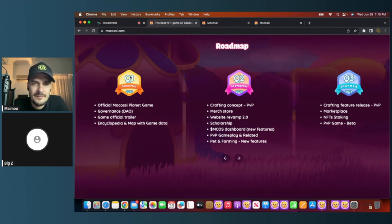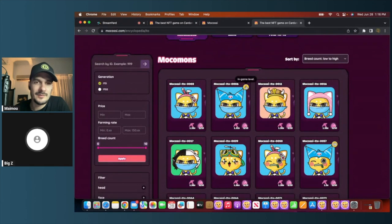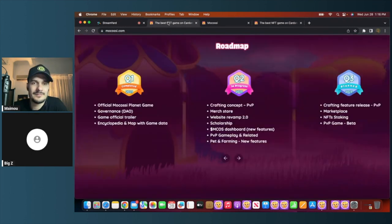Looking at the roadmap, completed milestones include the game, DAO, trailer, and encyclopedia. The encyclopedia lets you search any ITO and see if it's been played in-game, its level, earnings multiplier, and how many times it's been bred. That data justifies marketplace pricing — a level 4 ITO is worth more. The same tool works for lands: you can check inventory level and upgrade status. Still in progress: crafting, merch store, and website revamp.